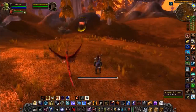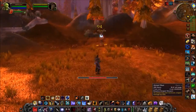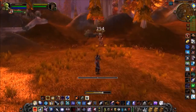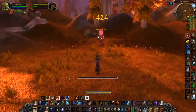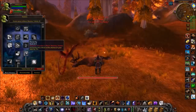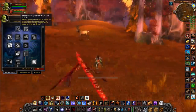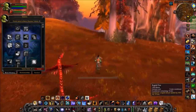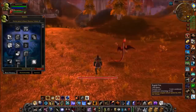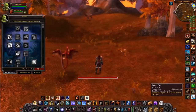Rapid Fire increases your ranged attack speed by 40%, but it also speeds up the cast time of your Aimed Shot. You can see that as I'm firing, Aimed Shot is actually casting faster, and you can do ridiculous bursts with that. When you stack Improved Aspect of the Hawk with Rapid Fire, you can really start pumping out serious damage. A lot of hunters save Rapid Fire specifically for when Improved Aspect of the Hawk procs, since using it twice in any encounter is unlikely due to the long cooldown.